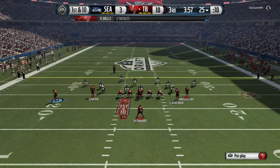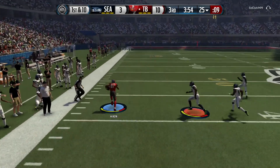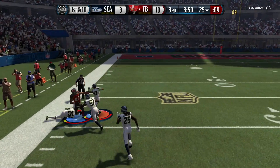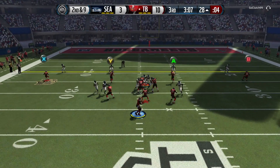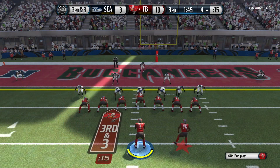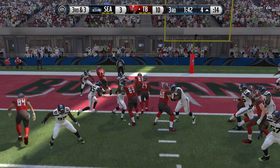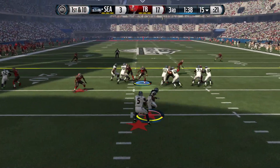We get the ball back going into the half. We complete it to Hickson, our wide receiver, for the long play — but he just didn't have the speed to take that all the way into the end zone. Second and nine, we complete it to Cameron, our tight end, for the first down. And then on third and three we give it to Giovanni Bernard who runs it in for the touchdown. Now we're up by two touchdowns, 17 to three.